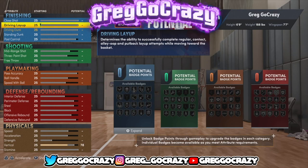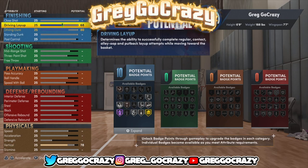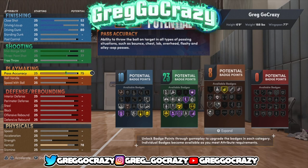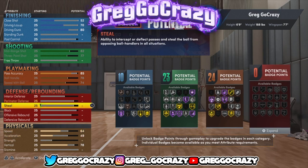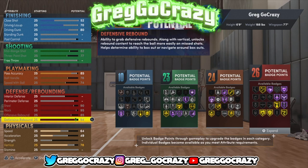Y'all can see all the finishing is glitched — y'all see the glitch work. With the finishing glitch, you can get Hall of Fame posterizer if you want, but personally all you need is silver to gold posterizer. I put my dunk at a decent level — I'm not trying to do too much. Max out the three-pointer, max out the mid-range. You can use this build for the Rec too. I put my playmaking up to try to get gold bullet passing, because that's an essential key when making builds in any 2K since they made it a key factor.